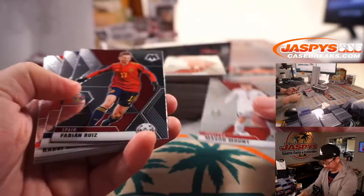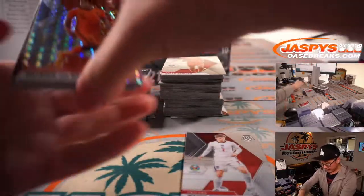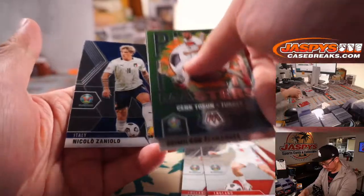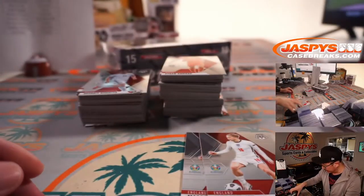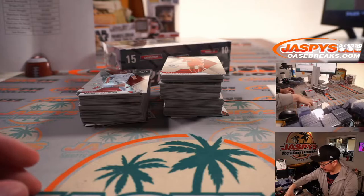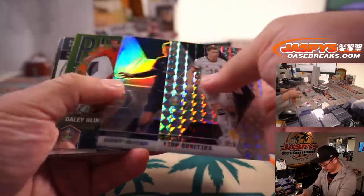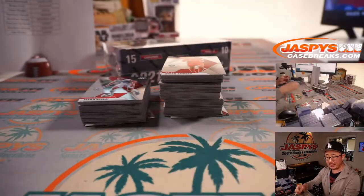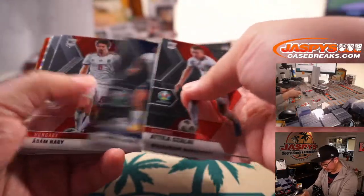And we'll see England tomorrow. Remember, all cards ship. It's probably a good idea to do a little research, especially on some of these rookies — like Hungary's Willy Orban — just to see if there's any secondary market value there. Maybe worth keeping on hand just to see how they do in the following club season. Cristiano Ronaldo for Jason and Portugal. I think he must have another major tournament in him before he starts to slow down.